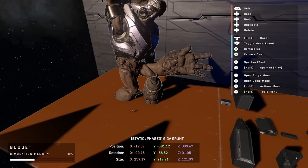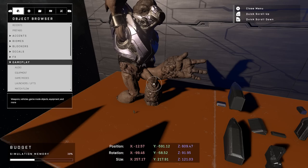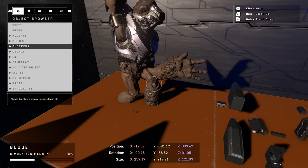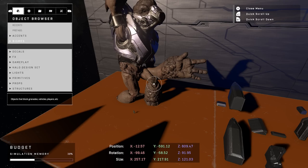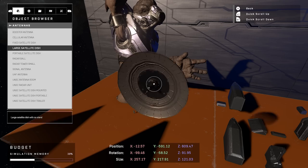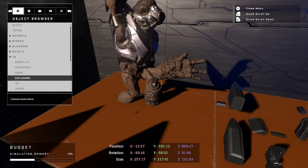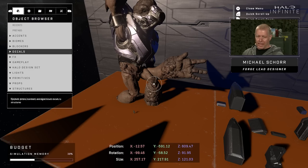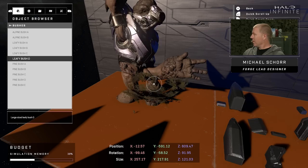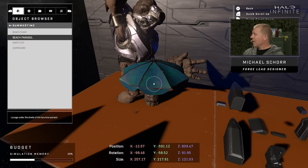We saw the Forge menu as you were going through those color options. We've got the object browser and lots of other cool stuff, organized a bit differently from Halo 5. One of the key things added to the object browser this time is the ability to preview the object before you place it — you can see the size and colors. Previously in Halo 5 it was just a green box. Also, because of scaling, we don't need different size variants of every object. While we have thousands of objects in the browser, we don't need to bloat it with size variants of each one.